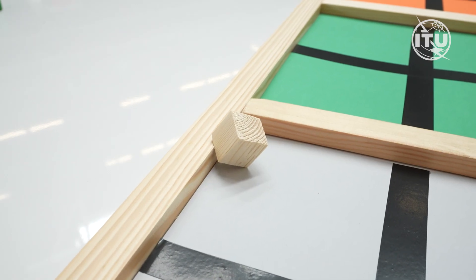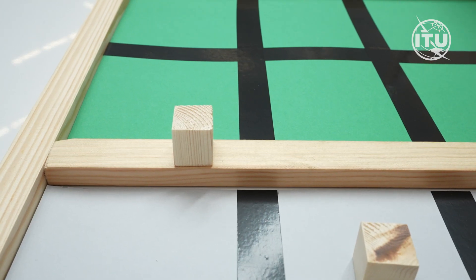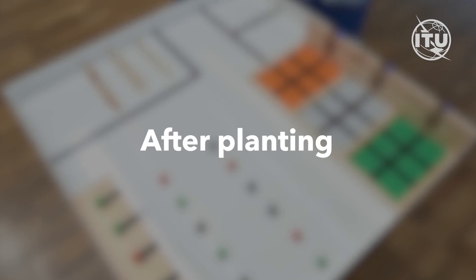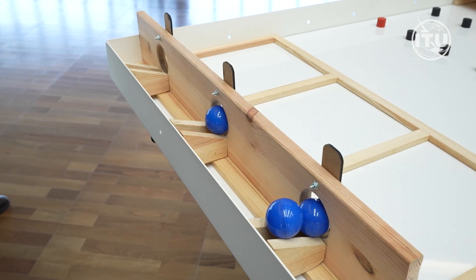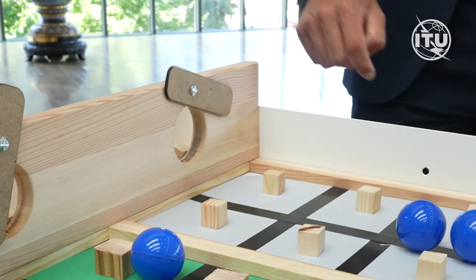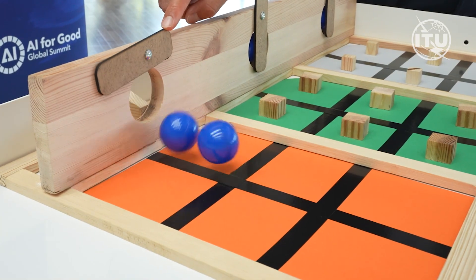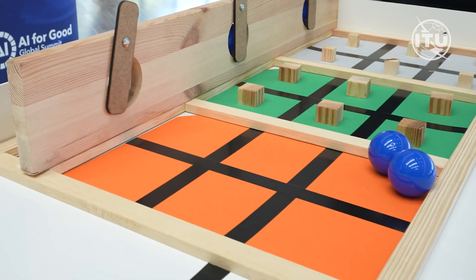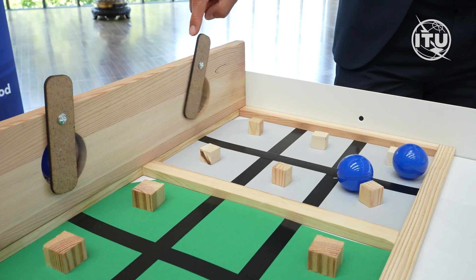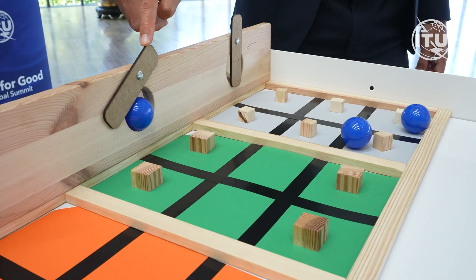Seeds that rest on the wooden frame and are not fully inside the correct field do not score. After planting, the robot must water only the fields that have seeds by opening a gate that drops two blue balls. Watering an empty plot scores 0 points for juniors and minus 10 points for seniors. Watering a seeded field is worth 30 points in both categories.